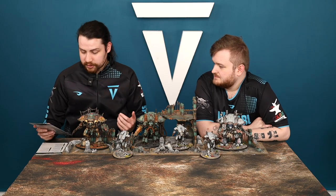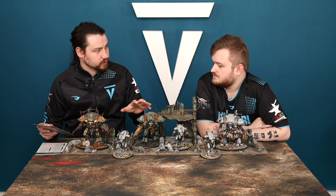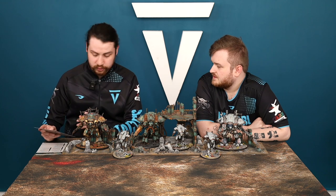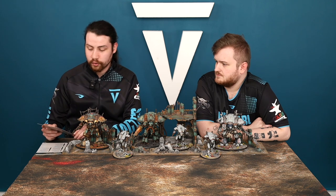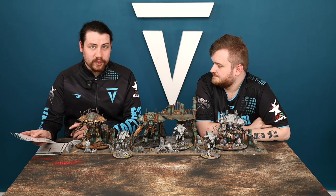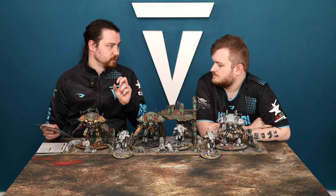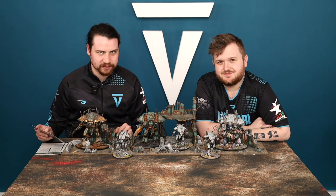Another key word to note: Super Heavy Walker, which means each time one of the towering models makes a move, advance, or fall back, they can move over models — excluding Titanic ones — and terrain features that are four inches or less in height, as if they were not there. Pretty nifty. And if you are a Chaos Army, you can include Chaos Knights in your army as a Dread Blade, but we're here to learn how to play Chaos Knights.